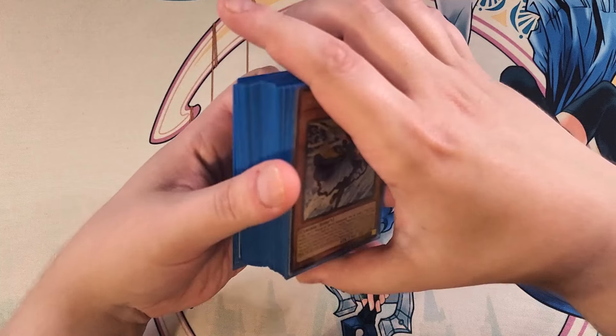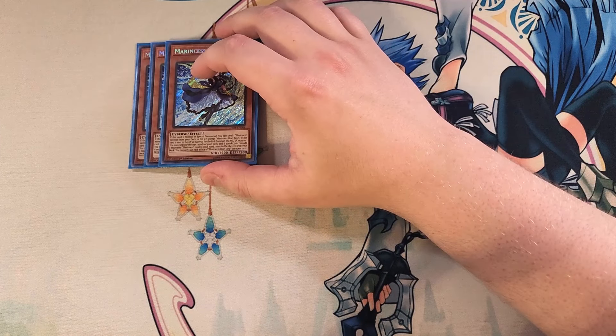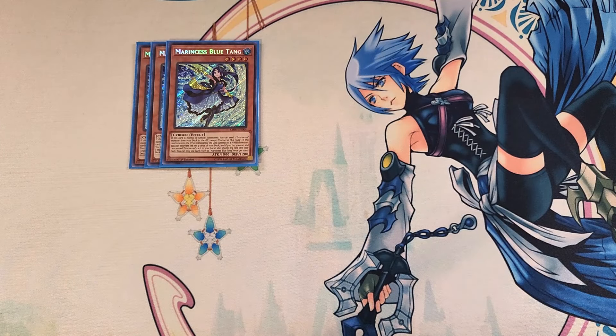First off, we're going to be playing three copies of Blue Tang. Blue Tang is definitely a 3-of in the build because this card is the best normal summon in the entire deck. If this card is normal or special summoned, you can send a Marincess monster from your deck to the graveyard except another copy of Blue Tang — which is usually going to be your copy of Seahorse. And if this card is sent to the graveyard as a material for the link summon of a water monster, you can excavate the top three cards from your deck, add one excavated Marincess card to your hand, and shuffle the rest back, which is an awesome ability to basically just draw into an extender.